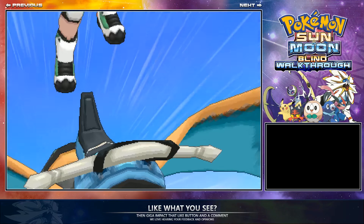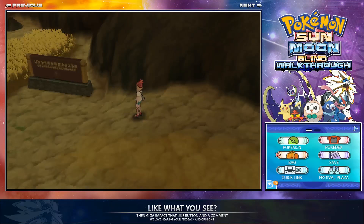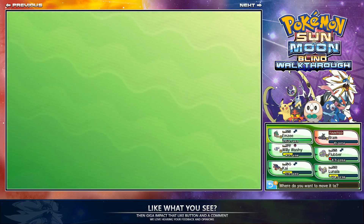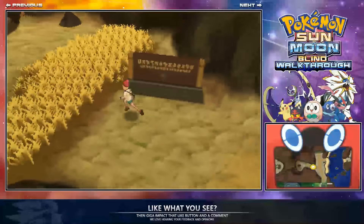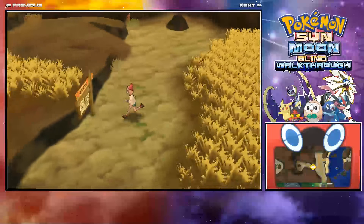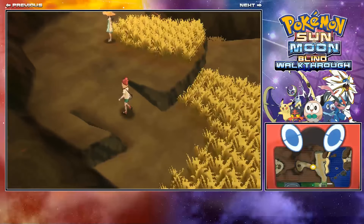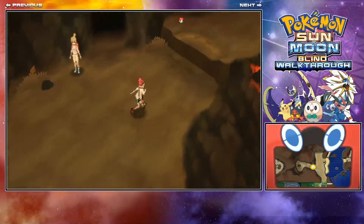Fly right to that spot — you can see on the mini-map where I went. We're on Route 7 now. Run to the left of that dude. You can use Repels if you want, there's only a bit of grass. There are a couple of trainers here but they're not very hard. I cut out the trainer battles so the video wouldn't be too long. Go up here and into the little cave section.